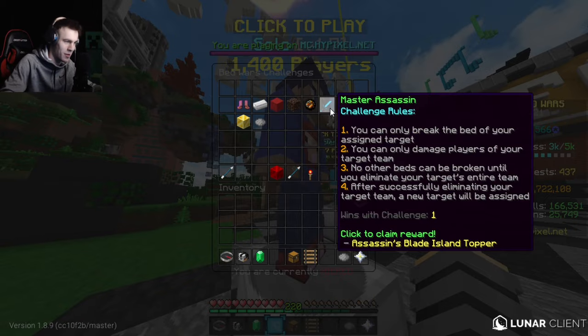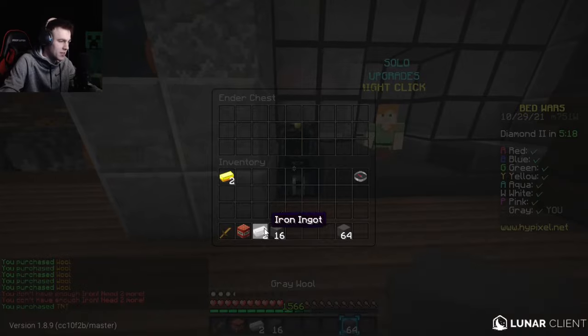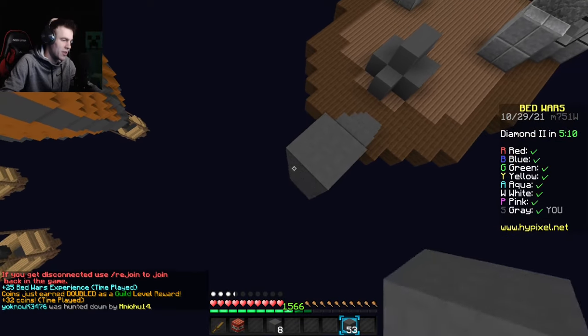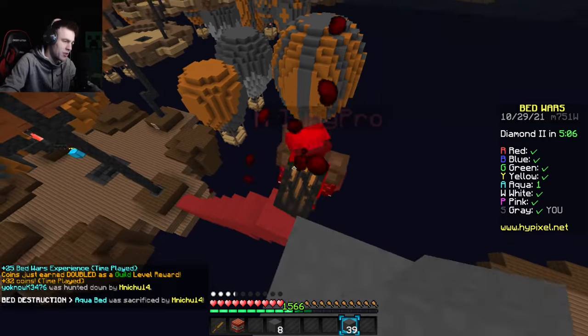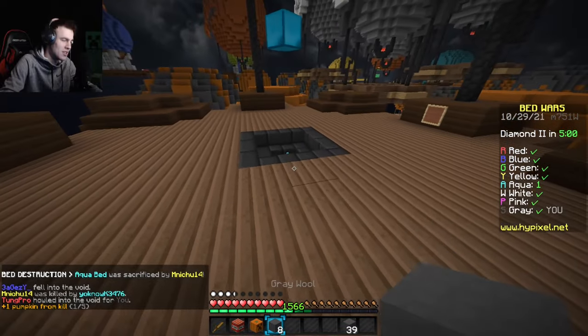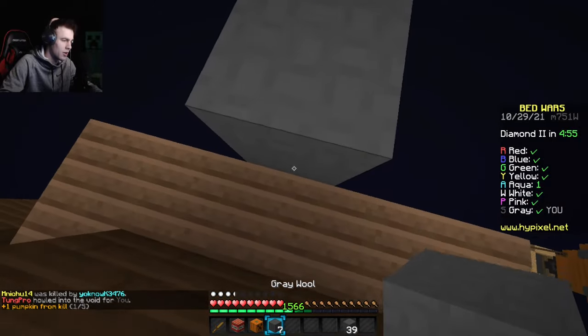I'm going to buy a bunch of blocks and a TNT, and go for this first rush — I'll build way up. Luckily my speed bridging and jitter bridging don't change whether I'm sprinting or not. The actual PvP aspect of hitting people changes a ton though, so I just need to be aware of that.